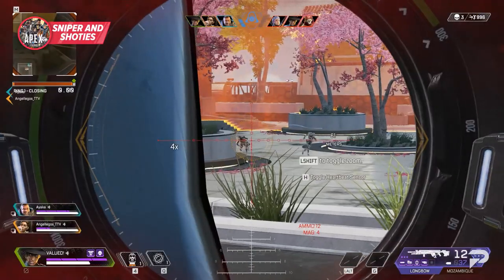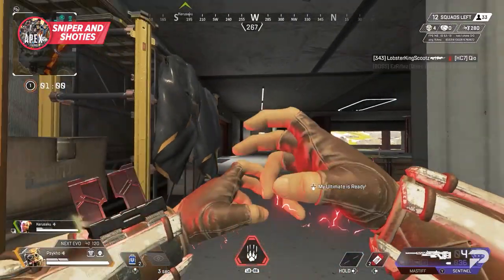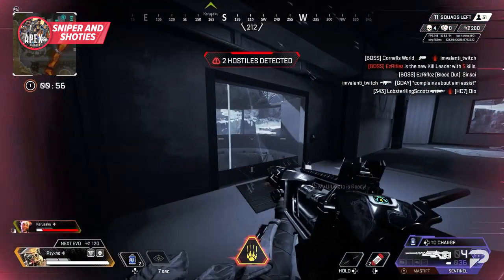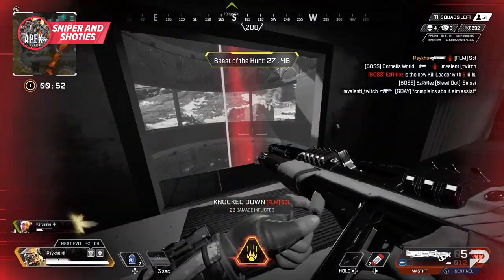For shotguns, you just have to be fast about acquiring targets at close range — there's really no extra bullet drop or fancy stuff to worry about. Just you, your aim, and your shotgun's fire rate.